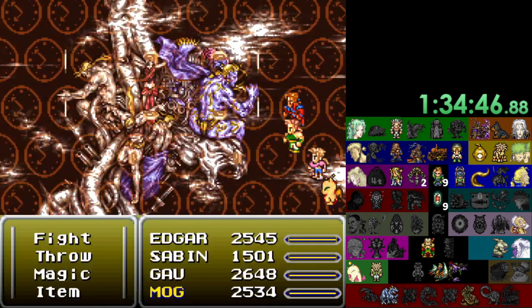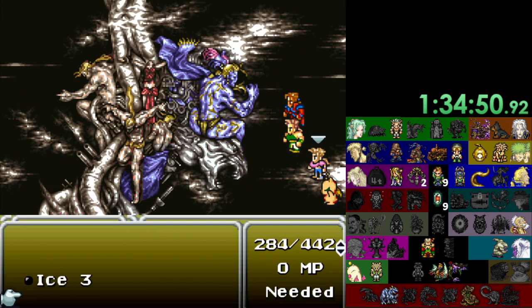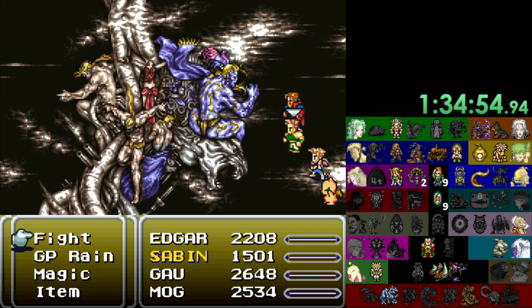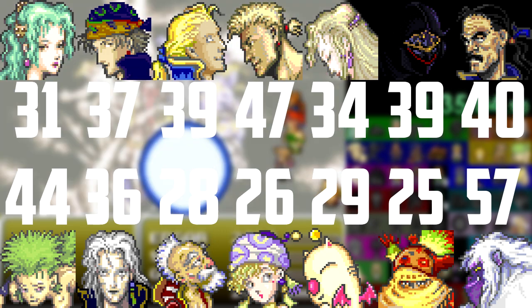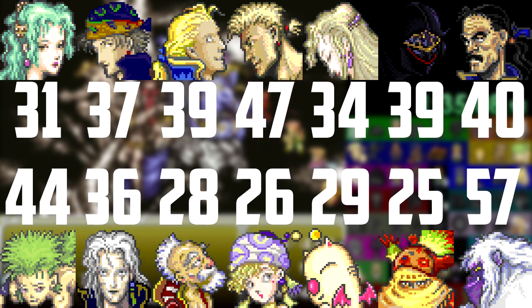For a physical build outside of the Fixed Dice scenario, you're going to want a high-strength character. Depending upon the character stats options for the seed, the characters with the best strength in the vanilla game are: Umaro at 57, Sabin at 47, Gau at 44, Cyan at 40, Edgar and Shadow at 39, Dyne/Locke at 37, Setzer at 36, Celes at 34, Terra at 31, Mog at 29, Strago at 28, Relm at 26, and Gogo at 25.